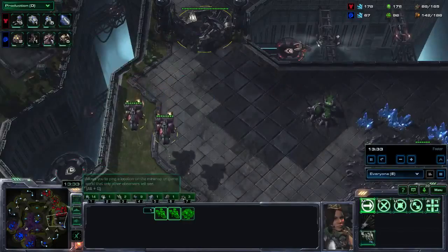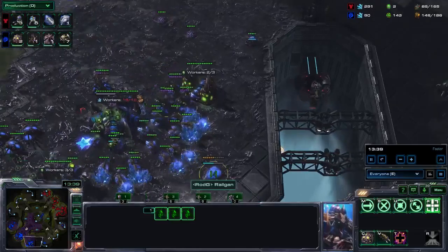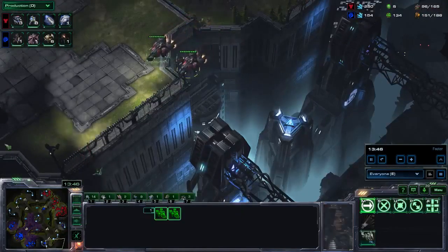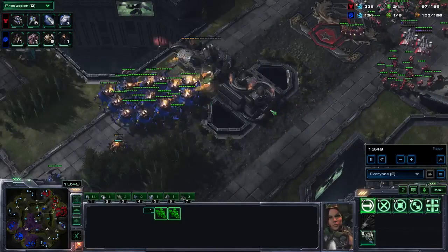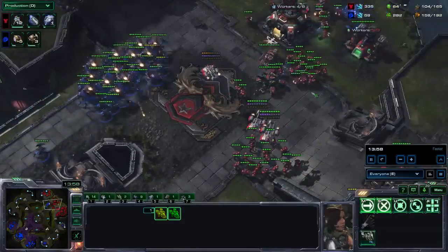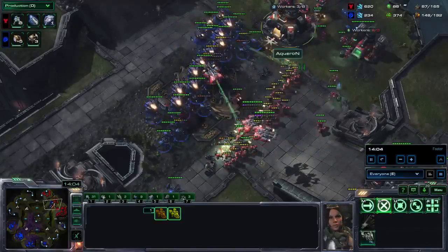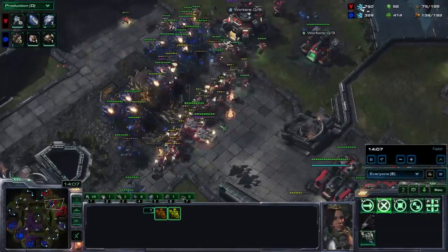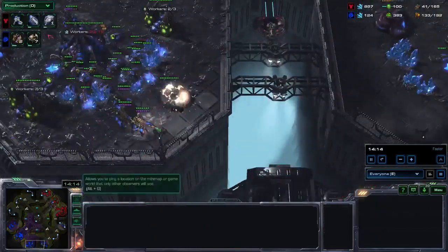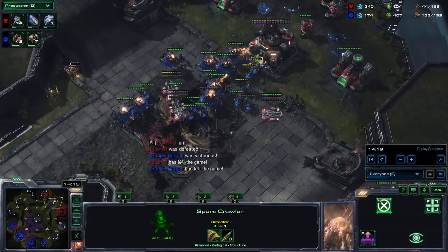Meanwhile he's sending some Liberators. I thought a drop was coming so I built a Spore Crawler and moved my creep Queens down to deal with the drop, but it's going to be Liberators instead. I'm opening up this path as well so I can take an even better engagement. Going in, immediately shooting at the tanks, the marines have to run away so they cannot do damage. He stims forward — he can do damage, but he simply has too little. At home the Spore and Queens defended against the Liberator perfectly, and this was it.